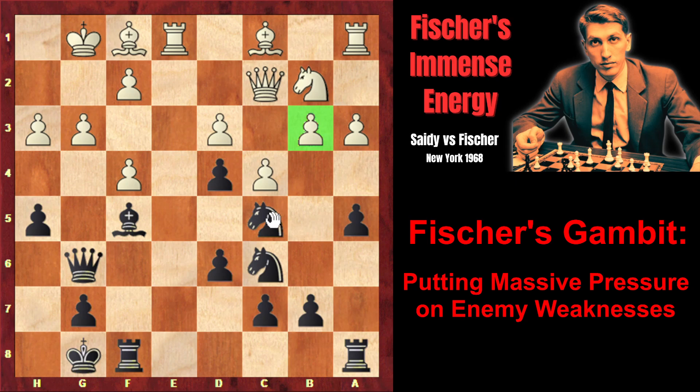The second weakness is the b3 pawn, and it's attacked by the knight. White cannot play b4 because black would simply capture it. The pawn is defended once by the queen, and Fischer finds the way of attacking it for the second time: rook a6, going to rook b6, and the defense of the pawn would be problematic. White plays bishop d2, attacking the a5 pawn, and after rook b6, white prepared bishop takes a5. If black captures the bishop, white has b4 with a fork, forking the knights. But Fischer made a stronger move — rook takes b3, and the rook is defended by the knight.